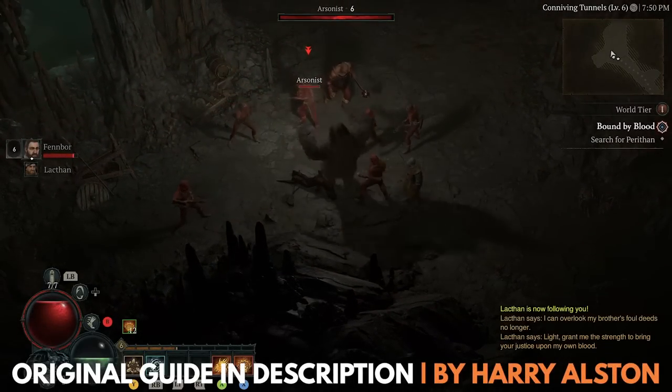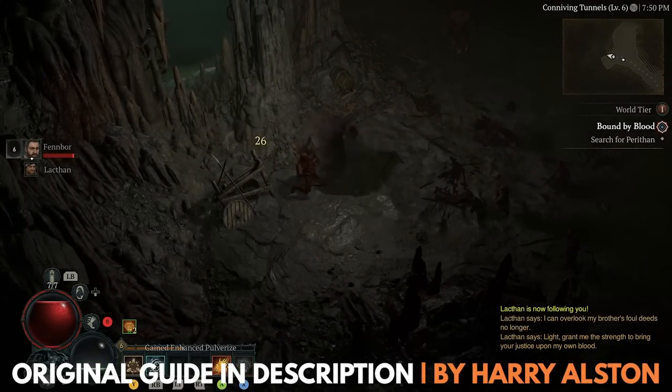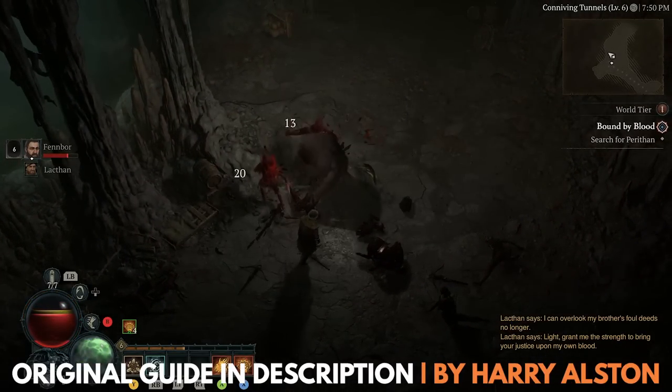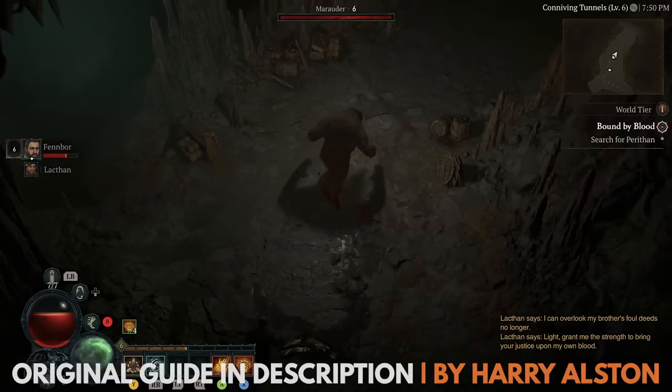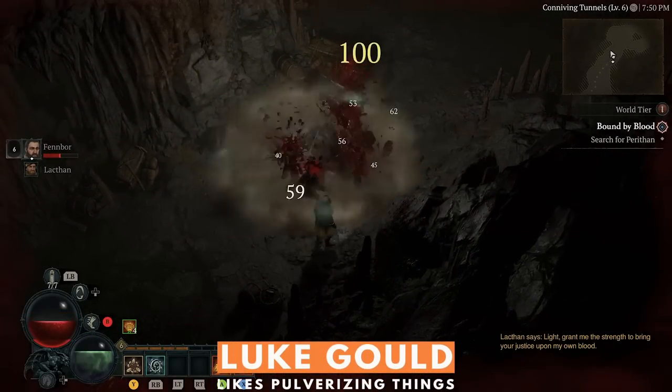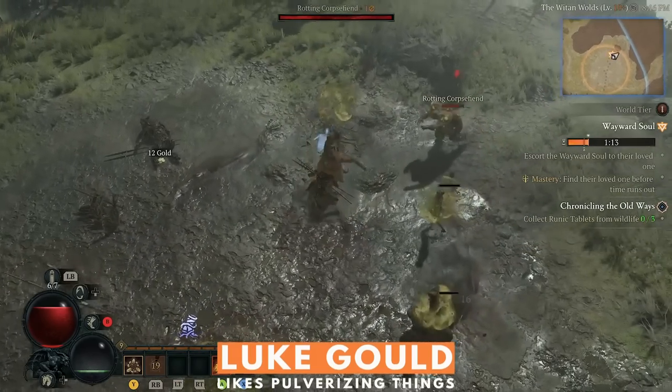You're playing Diablo 4 and you've chosen the Druid, a savage shape-shifting class that commands nature's wrath to destroy enemies. But maybe you're wondering how best to build your Druid during the early adventure. Well, don't worry, because we're here to help. From active skills to aspects, we've got you covered.